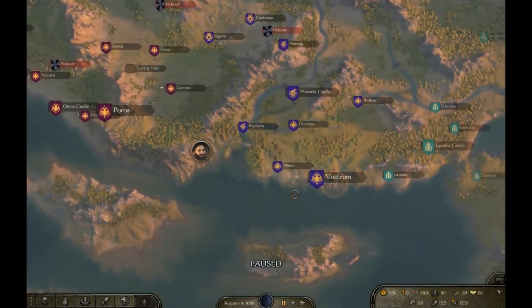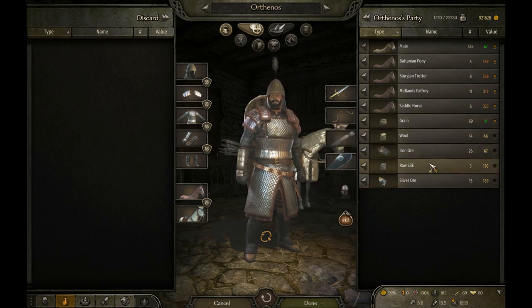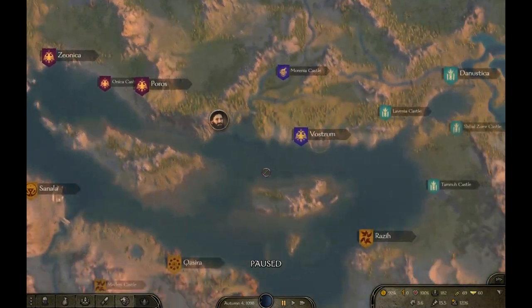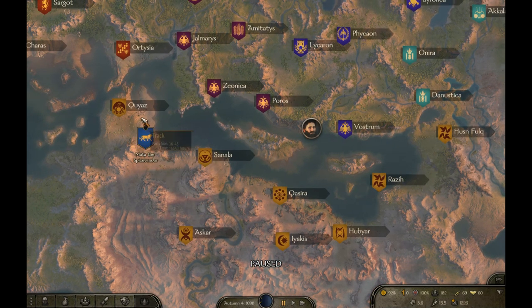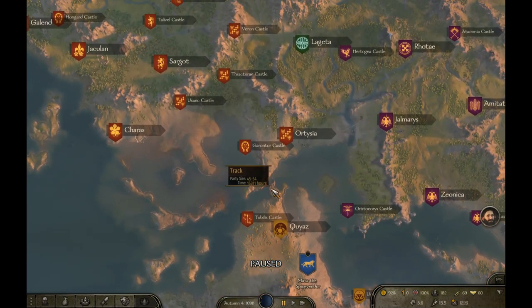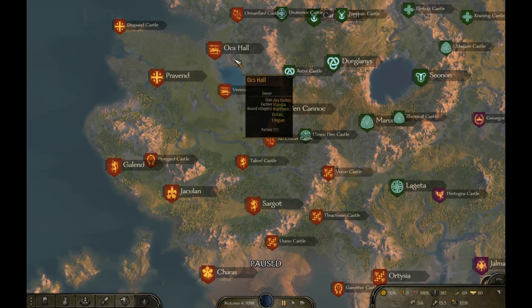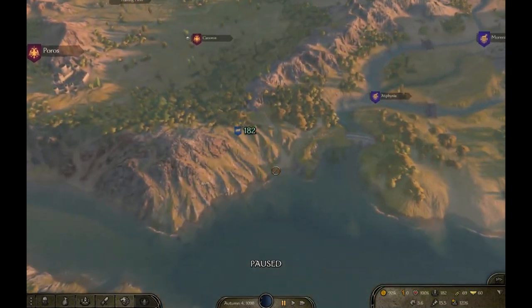Right now I'm trying to reach Vostrum to sell what I have. The goal is to do the entire Azerai desert territory run, buying horses and other goods along the way — mainly horses — from Husenfulk to Kuyats, passing by Iyakis and Askar. Once the run is complete, we'll sell all the horses starting from Sargot to Jaculan to Galand up to Pravend, and if anything remains, also Oxhole.